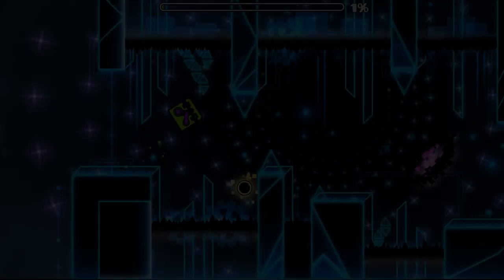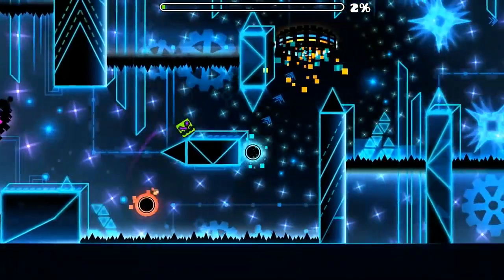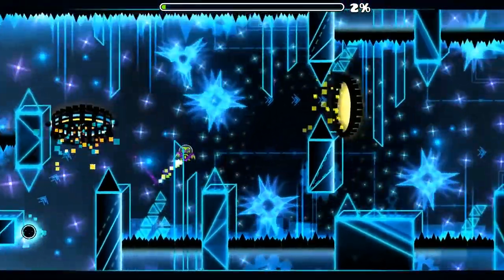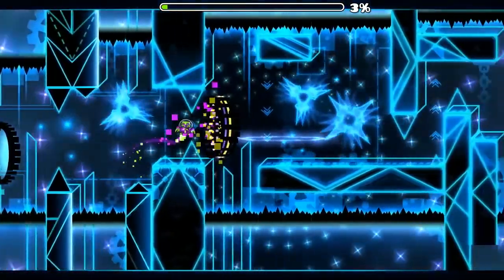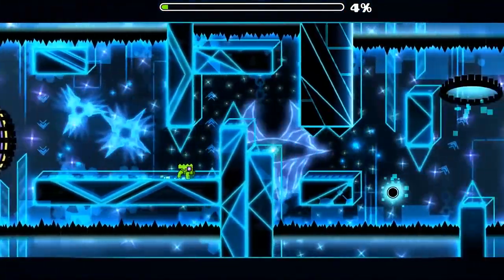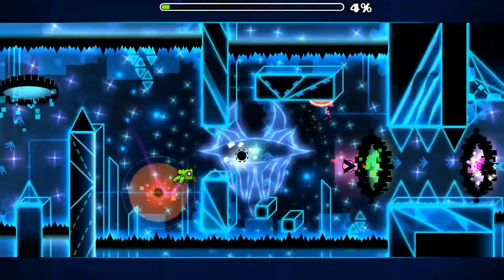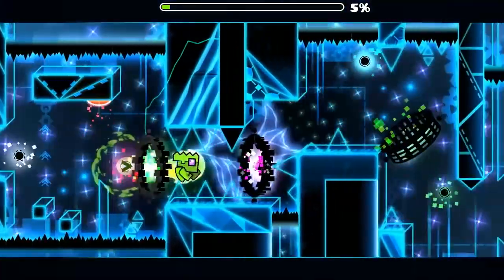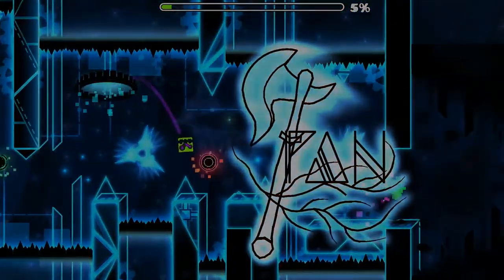It's important to have a strong start in a level, and for me, Pan Man's art does a pretty good job. Along with the art, it helps establish the theme very nicely. It has a lot of elements that are used later on in the level, such as the gameplay elements that are pulsed black in the art. The blocks are a bit too simple and empty for me, but they're still okay. It could use some moves, but overall this part is pretty well made.